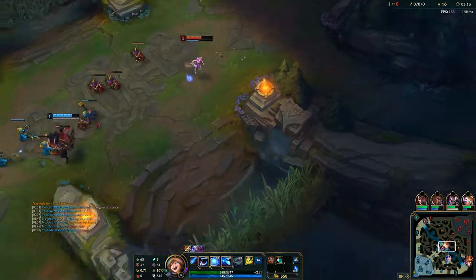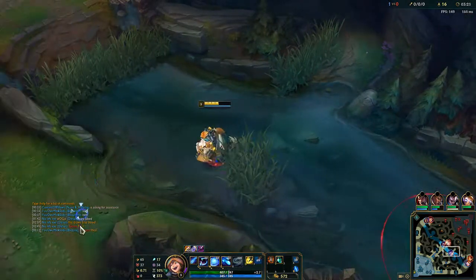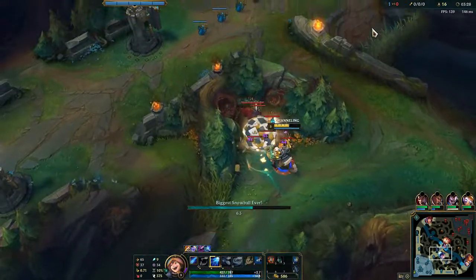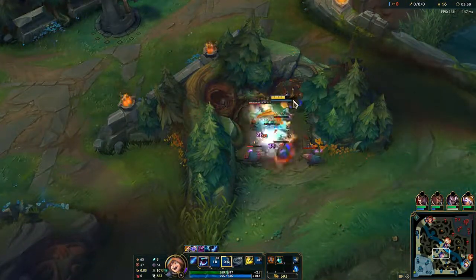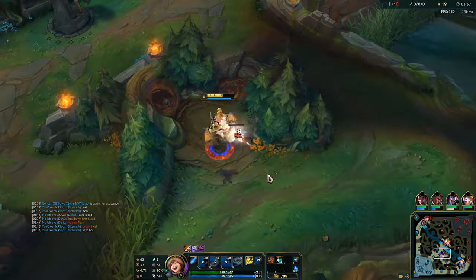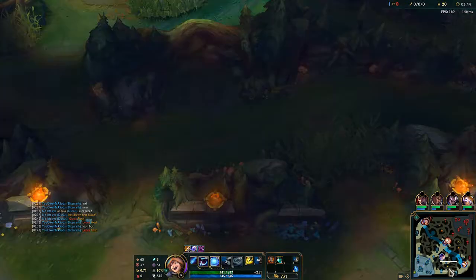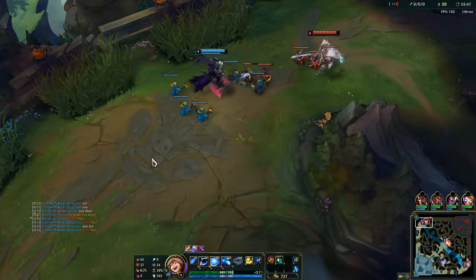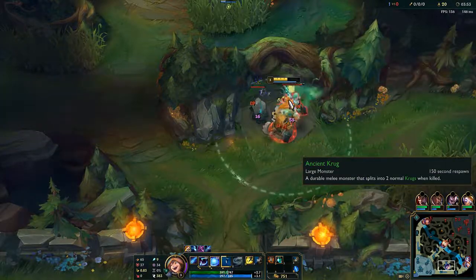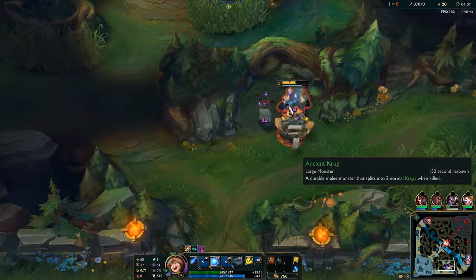I'm going to put a ward there because Kane was mid lane and he can try to loop around and get my red buff, but I will try to not let that happen. Let's smite it - I now have level three. Mid lane... wow, Willump has a new running animation! I want to see the W now.